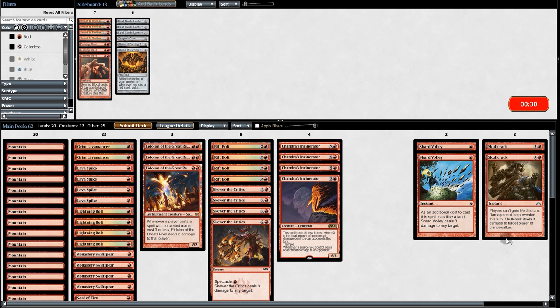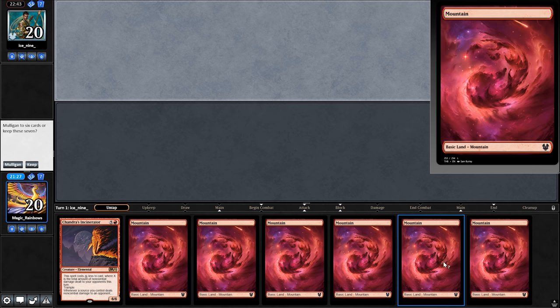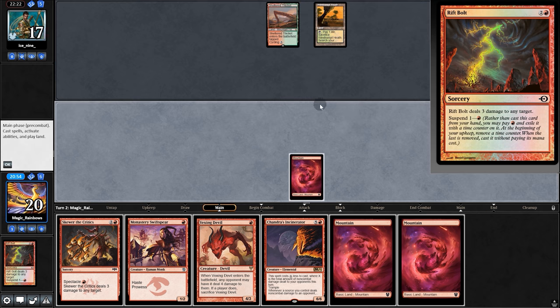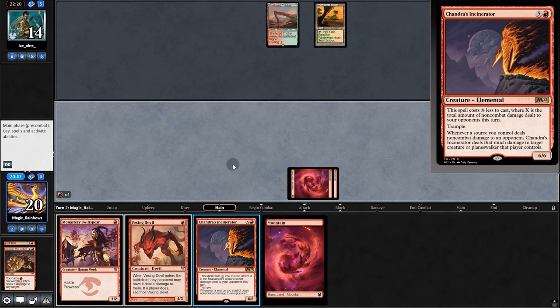On to game two. We're bringing in the Skull Cracks. We mulligan a bad hand and keep a decent six. Suspend the Rift Bolt, opponent passes, we spank them with the Bolt, then go Skewer, then go Incinerator.